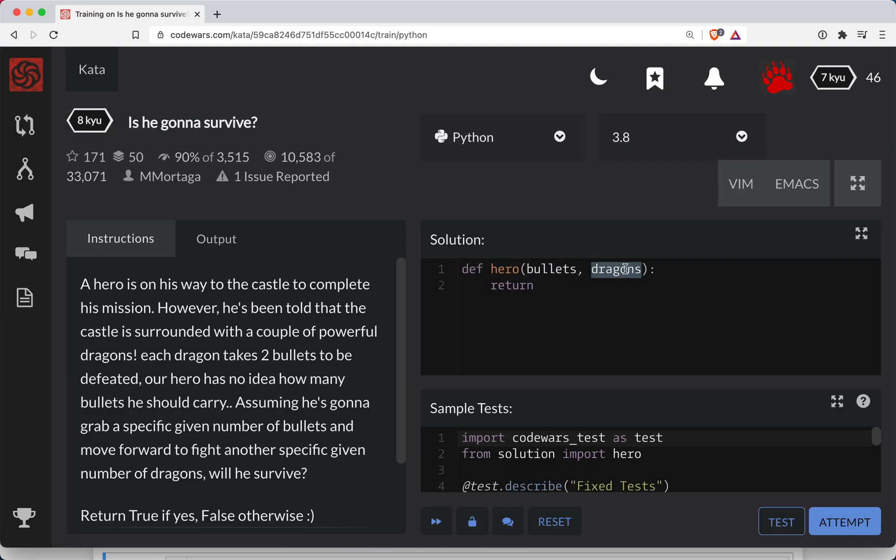And sure enough, we have bullets and dragons as parameters. So if you need two bullets per dragon, we need to know: is the number of bullets times two greater than or equal to the number of dragons?